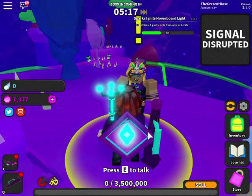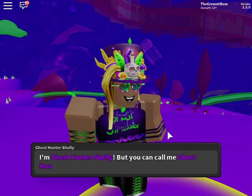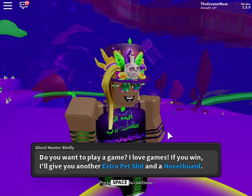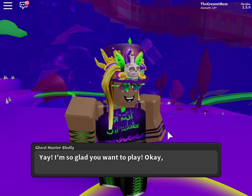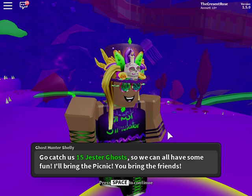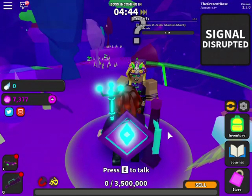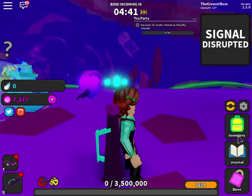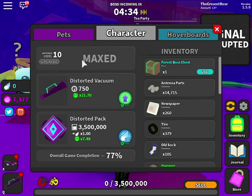There's a new NPC here: Ghost Hunter Shelley. She says she hasn't seen someone like me around in ages and wants to play a game. If you win she'll give you an extra pet slot and a hoverboard, and if you win enough she wants to be best friends. The first quest is to catch 50 gesture ghosts. Looking at the inventory: your character levels can be maxed out at about level 15, and there's an area showing your parks.